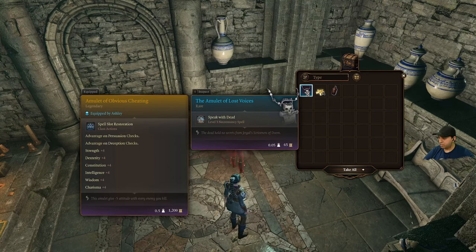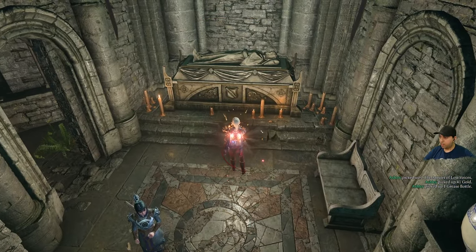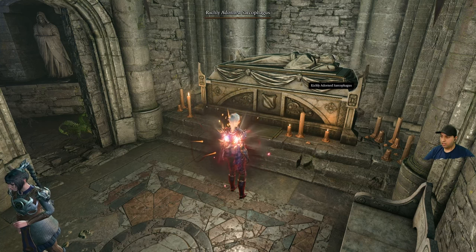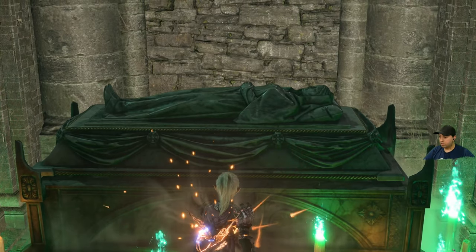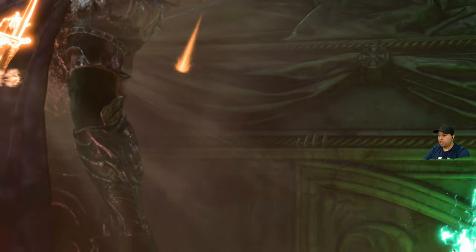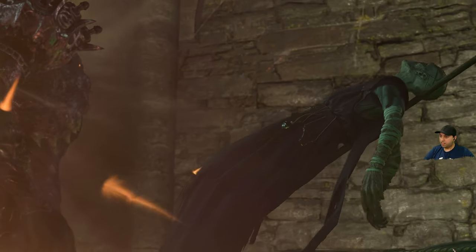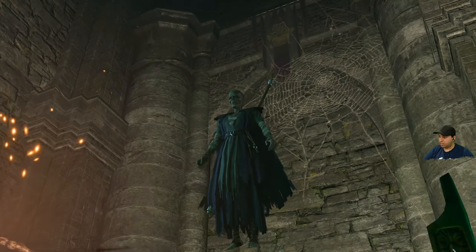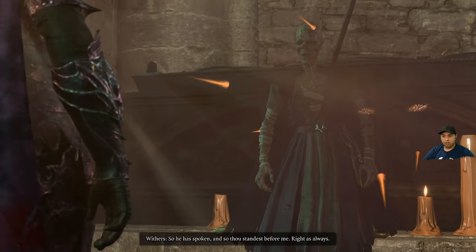The Amulet of Lost Voices — the dead holds no secrets from the people of doom. Grease bottle. Let's read this plaque: realize the guardian of tombs, through knowledge comes atonement. Richly adorned sarcophagus — let's open it. He's alive! I knew it! I knew somebody was alive in there! The boss. A necromancer?